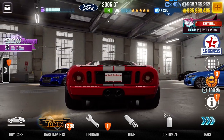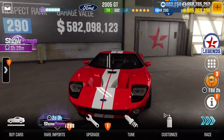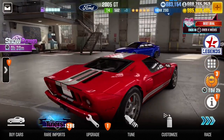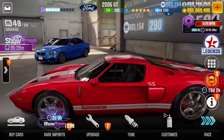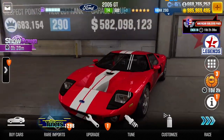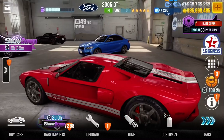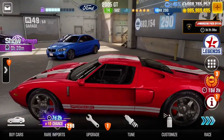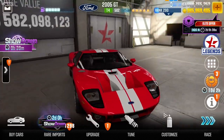I used to play a game called Real Racing 3 before I found out about CSR2 Racing. The color I went for when I had the Ford GT — the color I decided to keep was red. So I made sure my Ford GT was red, and I've kept it that way. And now look where I am in the game.